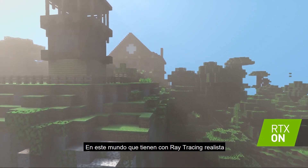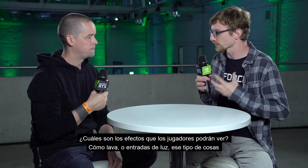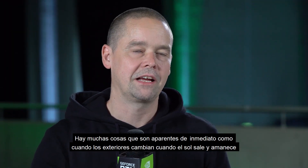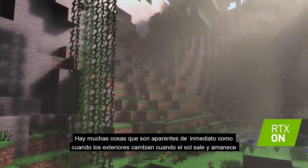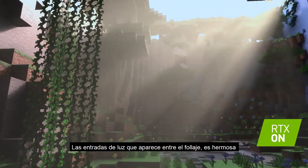In this world that you guys have with realistic ray tracing, what are some of the effects that players will see? Lava bricks, light shafts, or that sort of thing? There's a lot of things that are immediately apparent. The outside changes when the sun rises in the morning, like the light shafts that form and sort of break through the foliage.